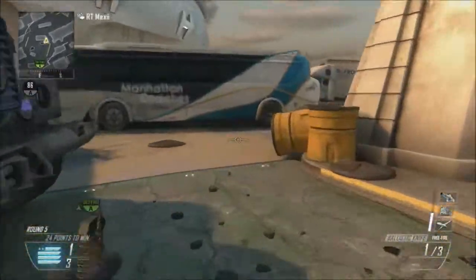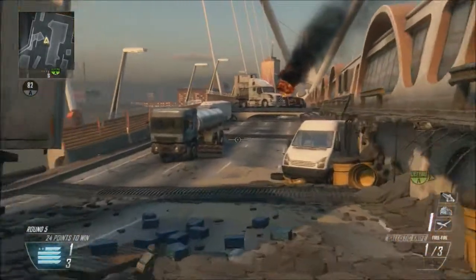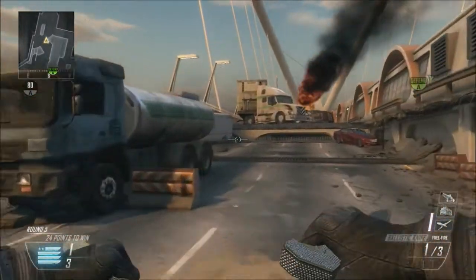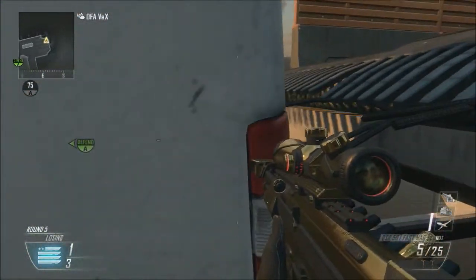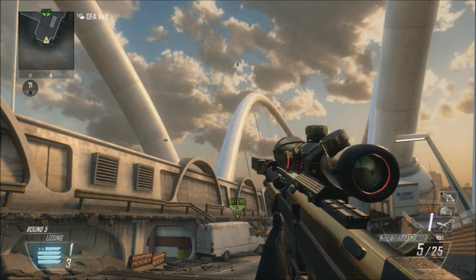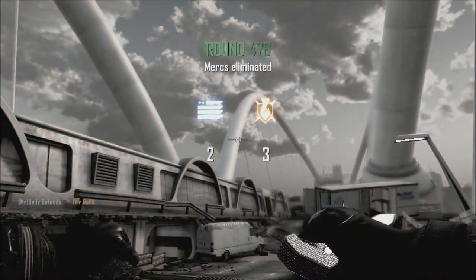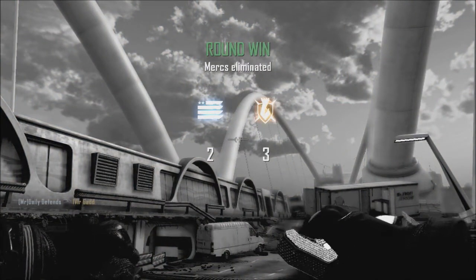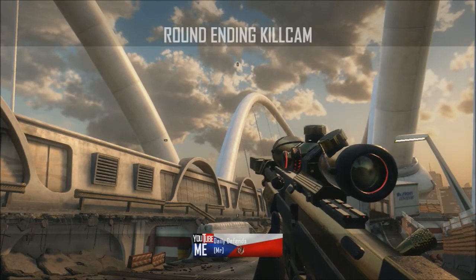What you're gonna do with this one is run all the way back towards the offensive spawn. You're gonna need a DSR without laser sights — this one's a ballistic knife spot. Wedge yourself into this corner right here by the van, put the bottom part of the DSR crosshair right in between the triangle thing, pull out your ballistic knife, fire, and you should get a pretty nice kill cam with this one.